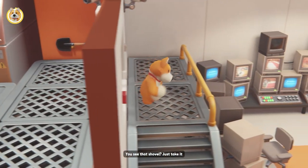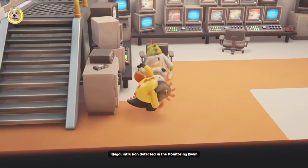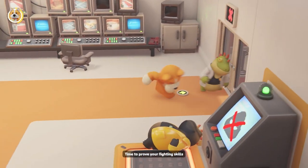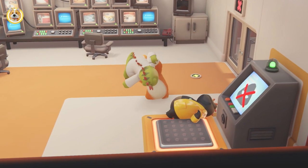In this next room, you're going to have to fight two more lizards. However, the only one you actually have to knock out and put on the pressure plate is the green one. I did it wrong here by knocking out both of them — you only need to focus on the green one, put them on the pressure plate, and then move forward to the next room.